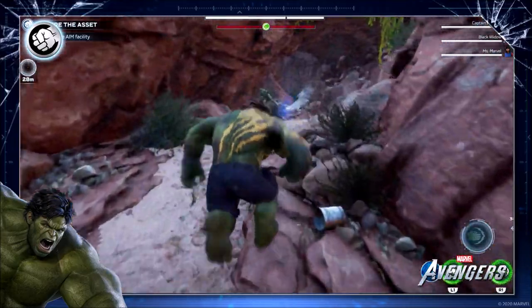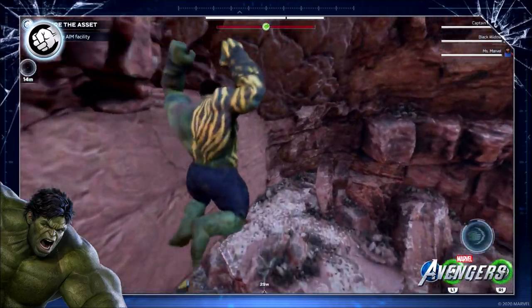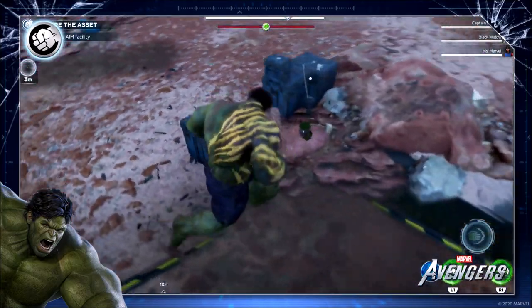As you can see right now, kind of below the fist and the border here of the video, there is a small white radar that has a distance meter on it. This is given to you by Jarvis when you are close to a hidden SHIELD bunker in game.